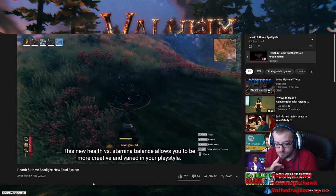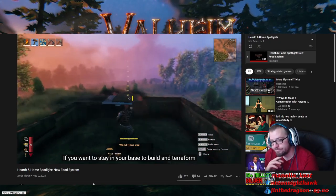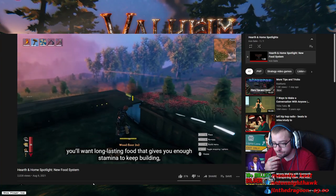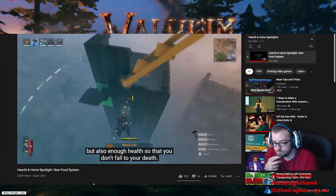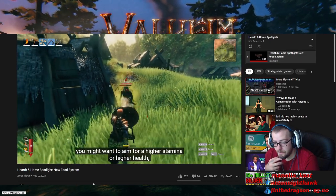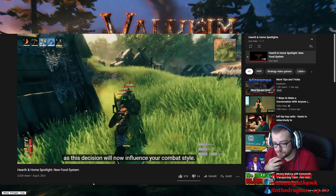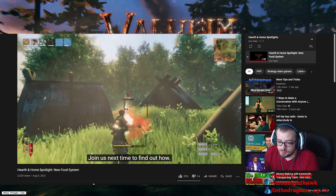This new health vs stamina balance allows you to be more creative and varied in your playstyle. If you want to stay in your base to build and terraform, you'll want long-lasting food that gives you enough stamina to keep building, but also enough health so that you don't fall to your death. On an adventure, on the other hand, you might want to aim for higher stamina or higher health, as this decision will now influence your combat style.